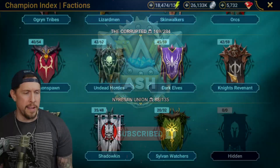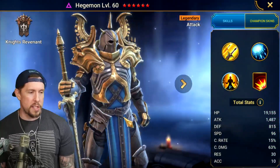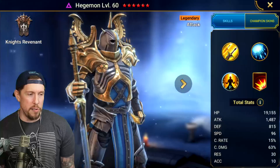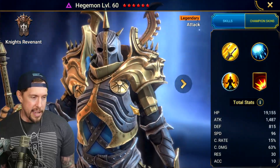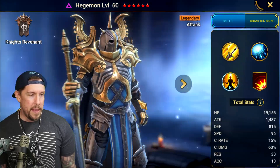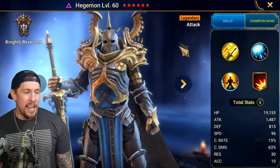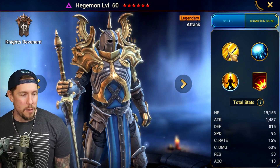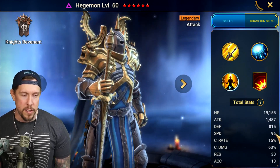He is a Void Legendary, so tough to get this dude. He looks pretty cool — aesthetically, I've always liked Hegemon. He really fits the definition of the word Hegemon in terms of his aesthetics. He looks pretty badass, maybe a little tankier than he actually is. He's a Legendary Attack-based champion, Knight's Revenant. Love that faction. He's average to slightly below average in speed at 96. His defense is super squishy at 815, HP is okay at 19k, and 1487 on the attack.